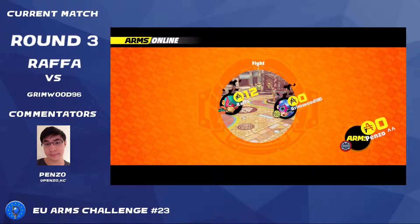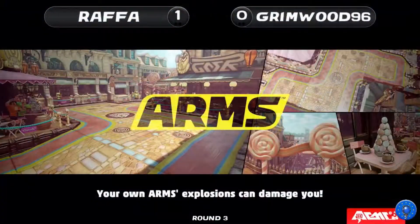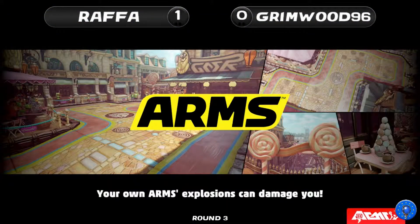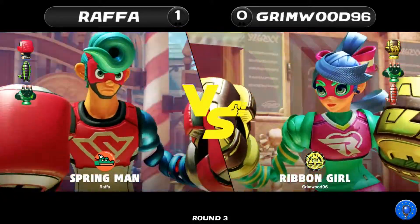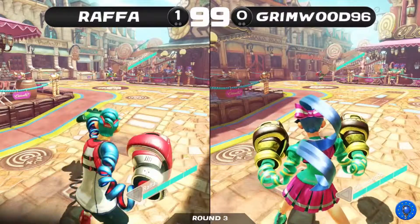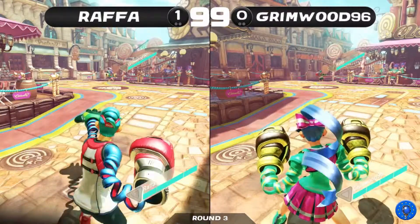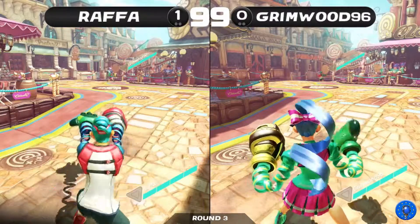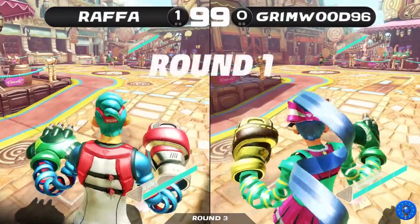The only mystery dungeon on Switch is Chocobo. Ruff is actually switching up and going for Spring Man — a really close-to-default Spring Man set, just substituting the boomerang for the slap. That's a pretty good call against Ribbon. I thought Grimm might stay with Max Brass because of the VIA pick, but it is going to be Ribbon.